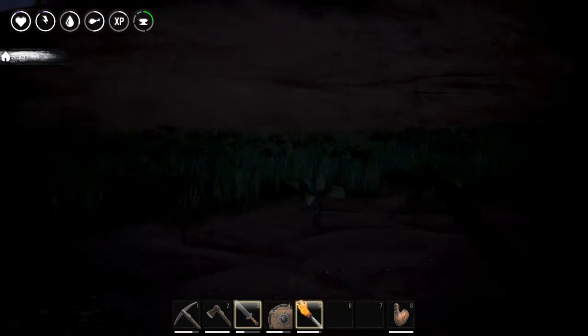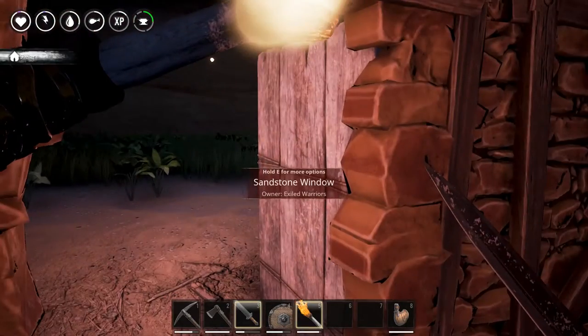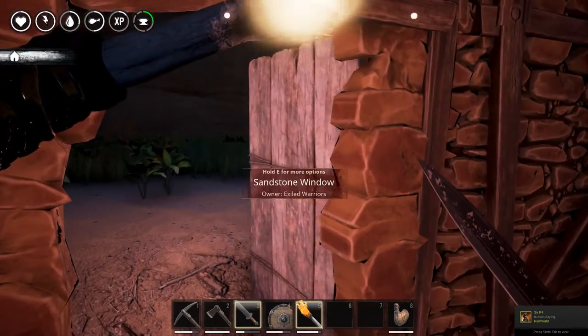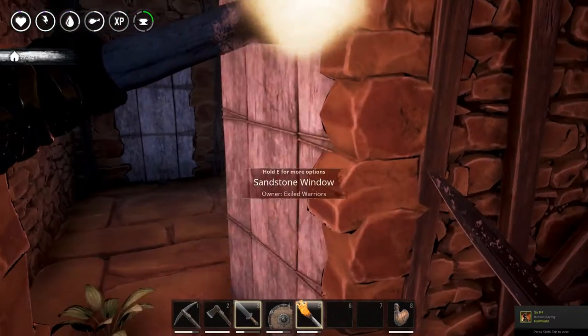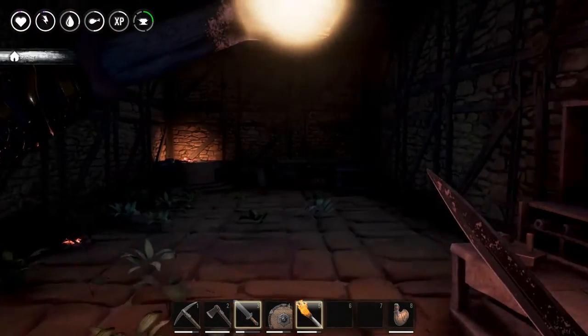Now it's all dark. Man, we have really been struggling getting the daylight/nighttime stuff to be correct. If you guys know how to adjust the settings properly in the INI files for server configuration, let me know in the comments below. It would help out a lot.